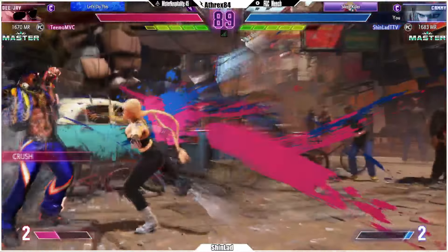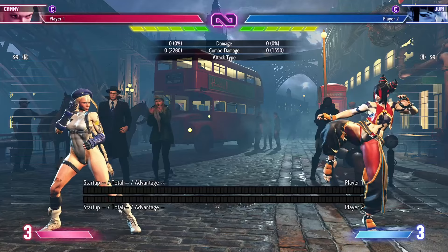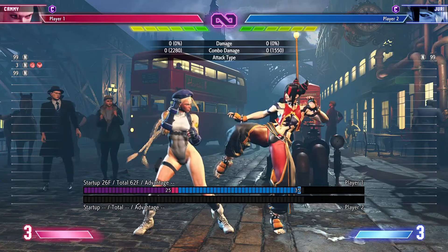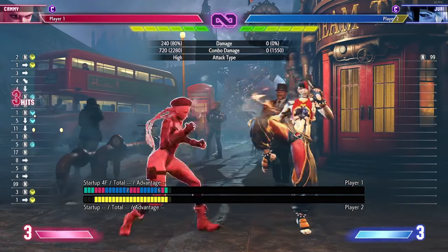Lately when I knock down my opponent close to the corner, I've been going for a lot of meaty drive impacts and I've had a surprisingly high success rate. Here's why. The first reason is because I'm good and they're bad. But to be more specific, drive impacts have a 26 frame startup, meaning any knockdown that is plus 26 allows you to land a meaty drive impact.